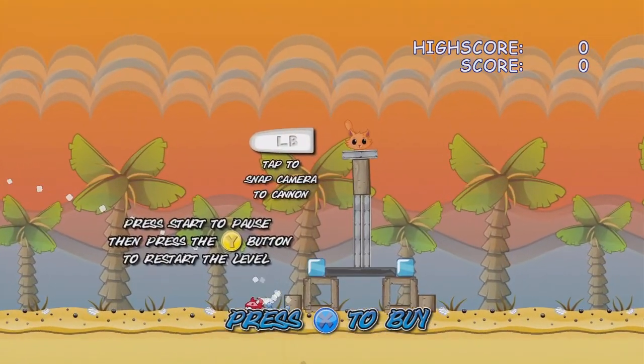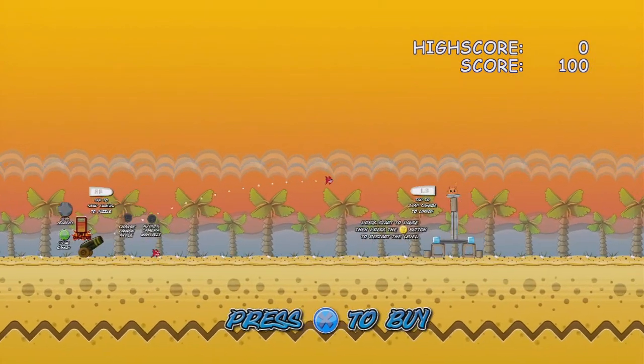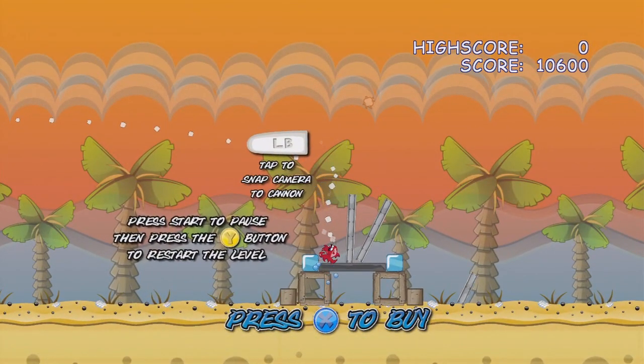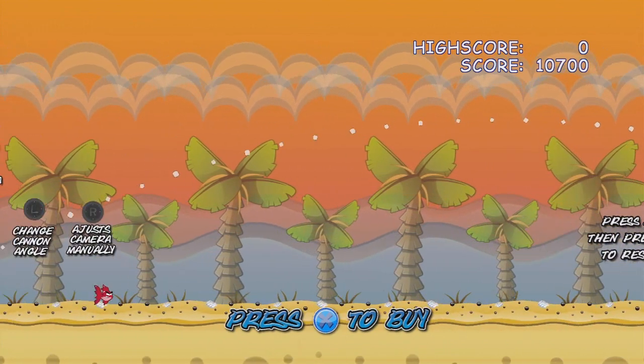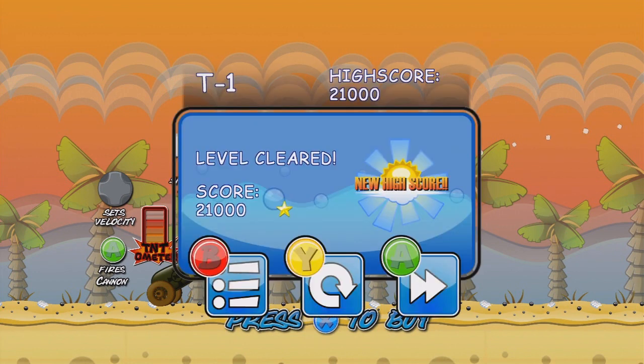My first go — we'll fire like that to see how that goes, and that's not very good. Thought it's a little bit short. That's alright, it's a work in progress. We'll put a bit more power on that, go to the next bar up, and see if we can hit them. As you can see, it is basically Angry Birds just with fish and cats instead of pigs. There we go, that's level complete! It took a while — even the menus look the same. That's really really bad.